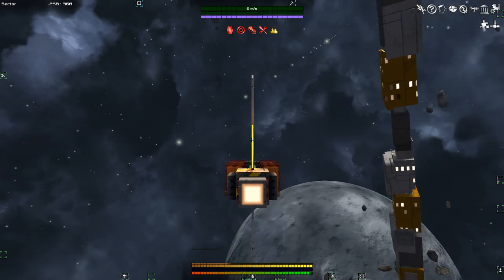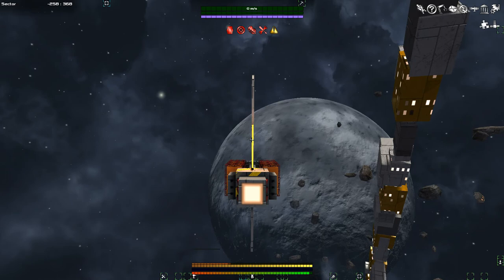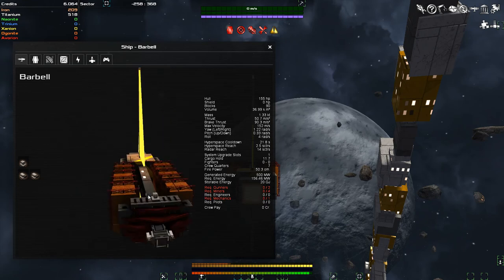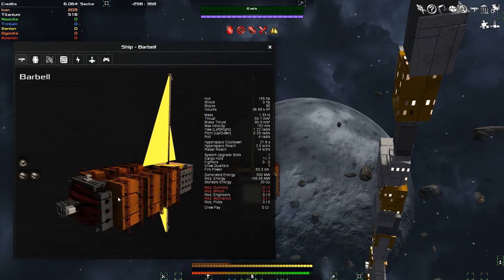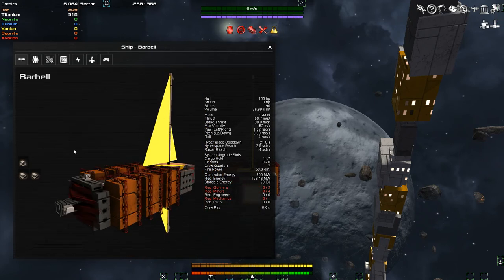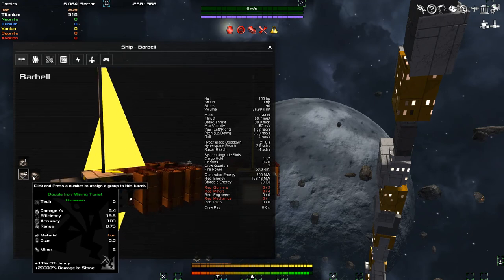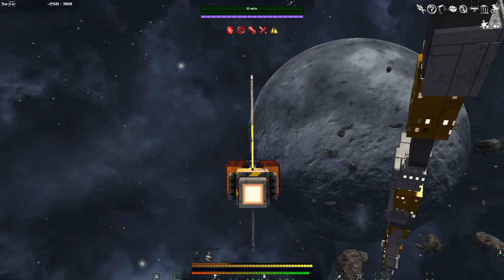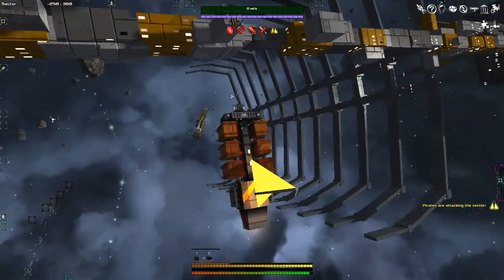To remove a turret, use the select tool and middle-click it, which puts it back in inventory. Let's place the single chain gun turret in the center-front of the ship. Hit B to exit build mode. To assign turret groups, hit P to open the ship menu, click on a turret, and push a number. Offensive turrets go to group one, mining turrets to group two. Pressing one or two enables or disables each set.